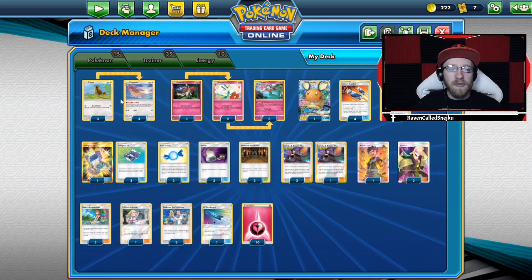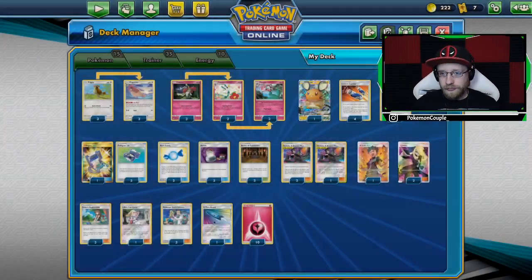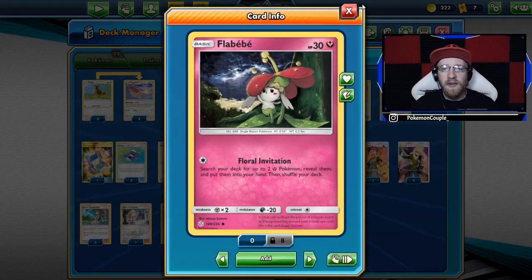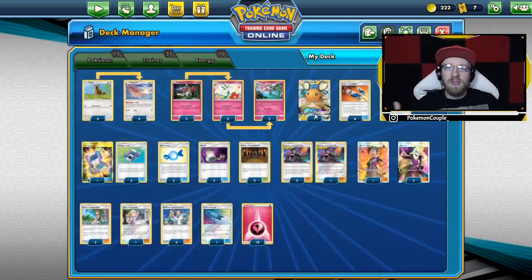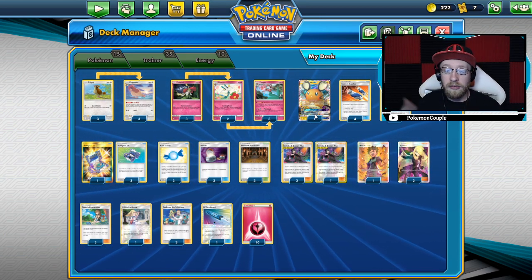So we've got a PG and Pidgeottos, of course Pidgeottos, so we can already draw the doll. Then we have a line of 3-2-3: Flabébé, Floette, and Florges, of course. And of course Wanderer, just to discard some more stuff and go through the deck a little bit more.